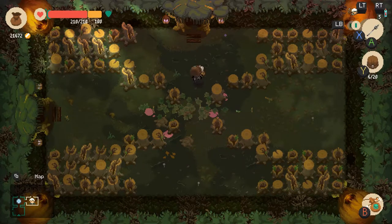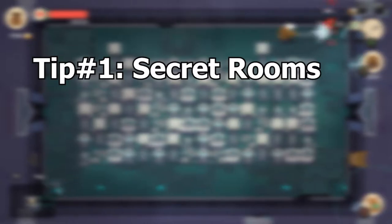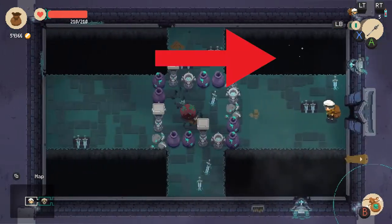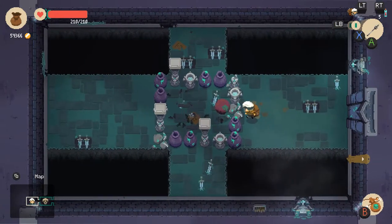Starting off our tip section will be the dungeons. Every single dungeon has secret rooms, and you can tell you are in one right as you proceed into the next room. For just a few seconds somewhere in the depths you can see a twinkle. Just dive off the side and you've found it.